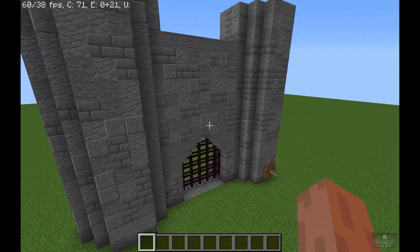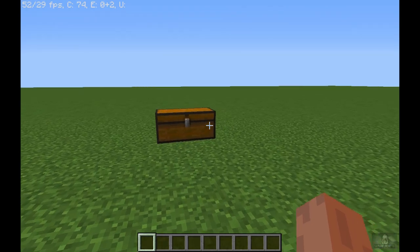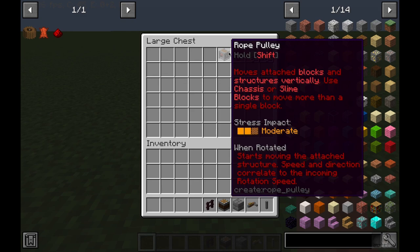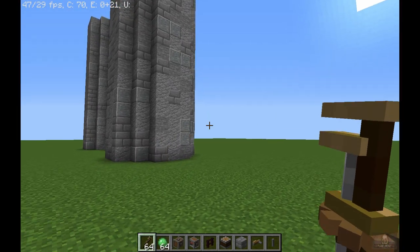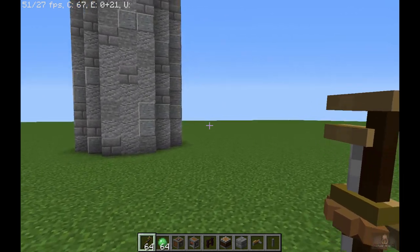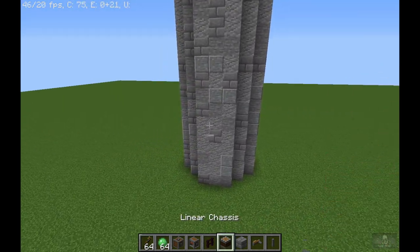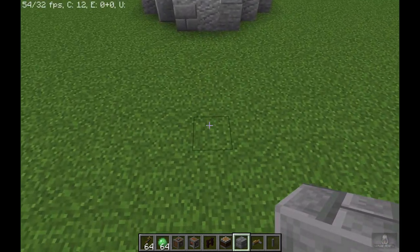This build is perfect for your survival worlds. In order to build this you are going to need the Create mod, so do install it before building. Now let's get building. These are the materials that we are going to use in order to build a functional Minecraft castle gate. I am going to explain what each and every one of these functional blocks in Create does.